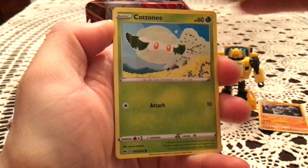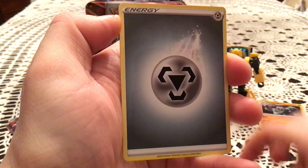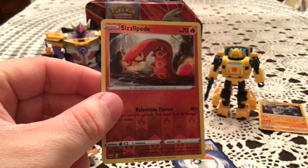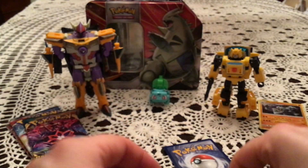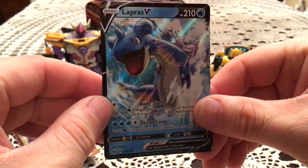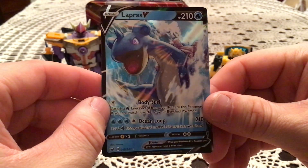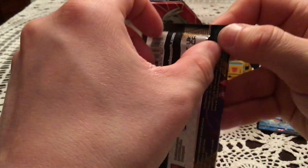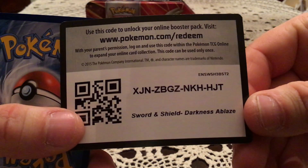Next we have Sword and Shield Base. We get: Chewdle, Cottonee, Clovis — always happy to see that, my favorite Gen 8 Pokémon — Yamper, Sizzlipede, Crushing Hammer, Feral Thorn, and Aurora Energy. Reverse is a Sizzlipede, common number 38 — not one I need, so duplicate again. The rare is a Lapras V! Very nice pull, definitely not one I'm missing but still a fantastic pull. I have a few extras of some Sword and Shield Vs.